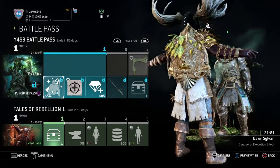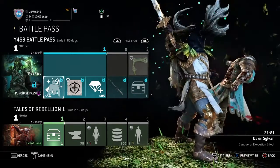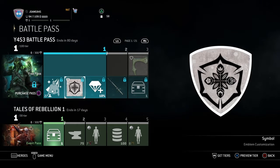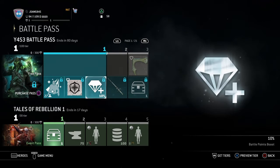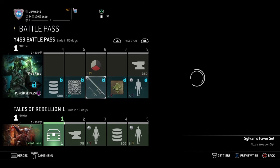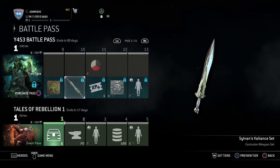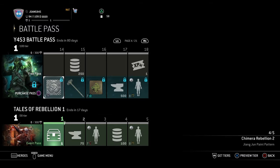So at level one, I get the freaking Dawn Sylvan execution effect immediately without even buying anything. And the idol — I straight up get the Dawn Sylvan effect for free. Then you get some steel, Shugoki paint patterns, and the new armor set and weapons. The sylvan stuff looks a lot better than the rebellion stuff — I was saying that already.